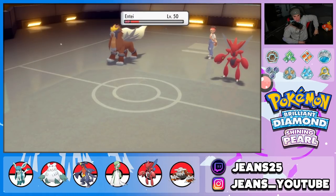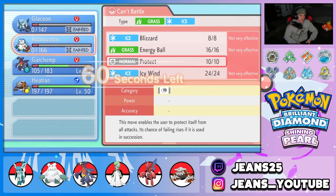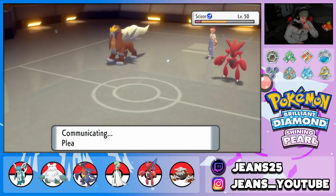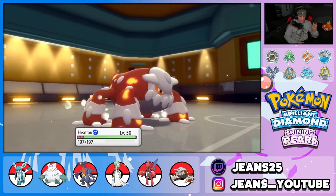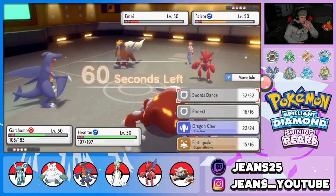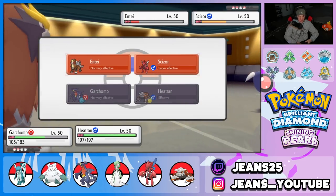Now it's Dragon Claw and Heat Wave. Dragon Claw on Entei — he might go into Extreme Speed but can't really do damage. Bullet Punch might do a little bit of work. If we connect this EQ it should be GG. He can't kill us unless he goes straight after Garchomp. Heatwave across the board — he protects Scizor. Glaceon clutches with Snow Cloak dodge — that was huge. Scissor ends up protecting.